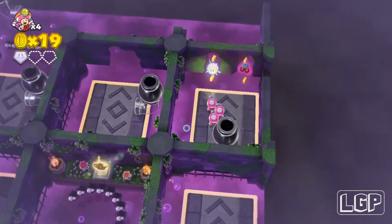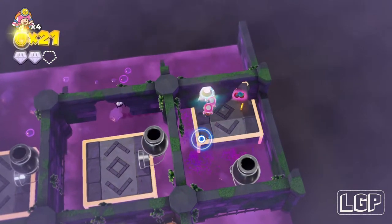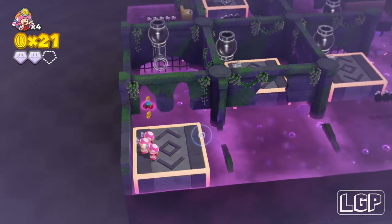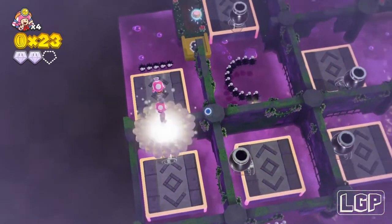Now we're gonna collect the second gem. Just line them up as best you can. Even if you lose one it's okay because there's some cherries on the other side. You are going to need to take three over to the clear pipe to the other side. I've got three because I've collected the cherries.